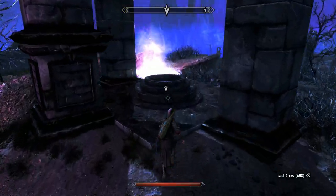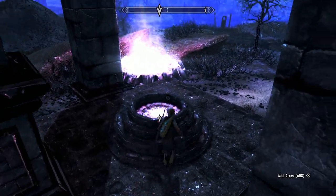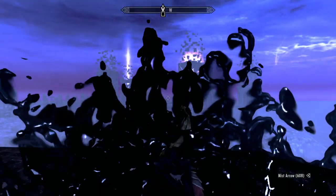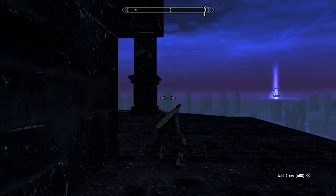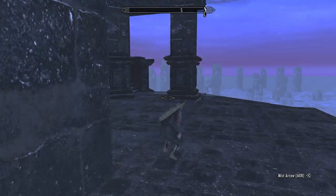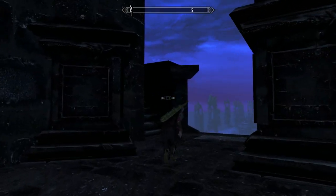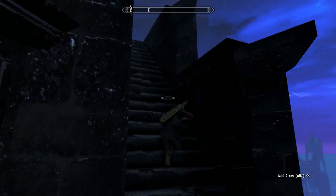You run to this portal in here and just jump in it, because there are no stairs up to the tower. And you bridge up to the top. These guys are tough, so if you can get a sneak attack on them.